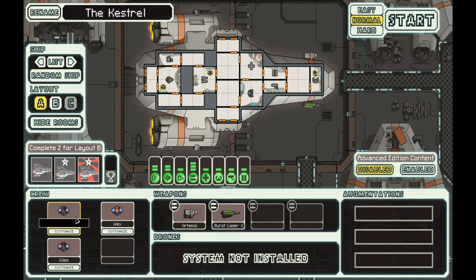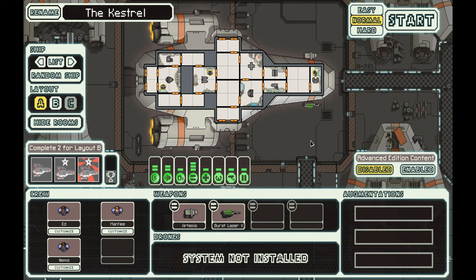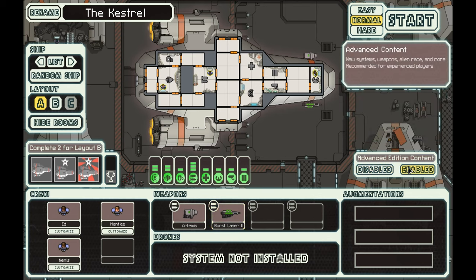In my clip art we have, of course, me — hello, that's me — my boy who I used in the icons because I chose random people from my clip art faces. Our boy Manatee is on engines, and then we got our boy Nevis on weapons. We have the Artemis cannon missiles and a burst laser. We're gonna play this on normal with the advanced edition.